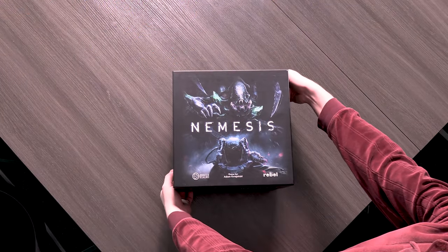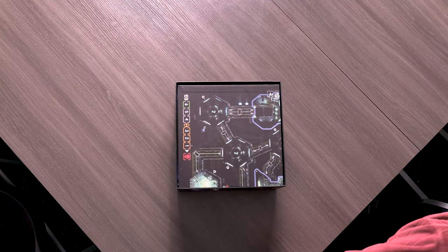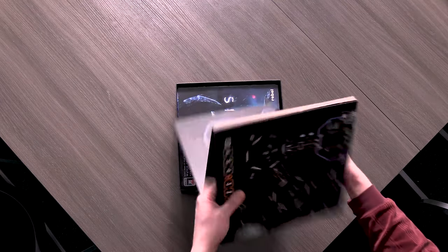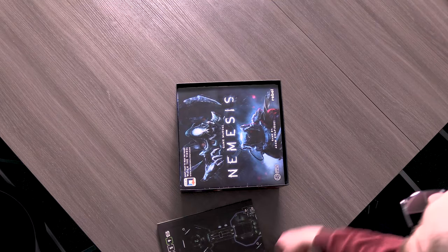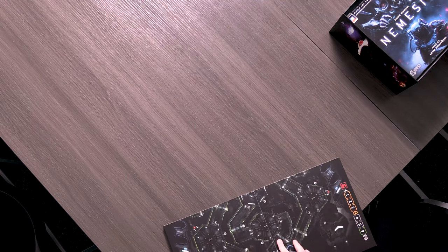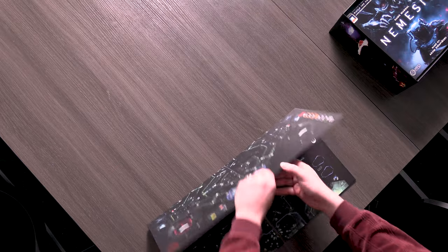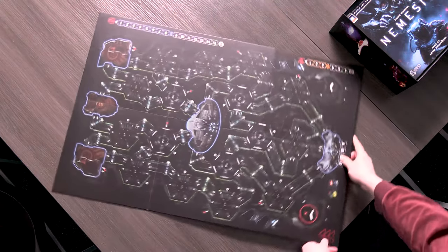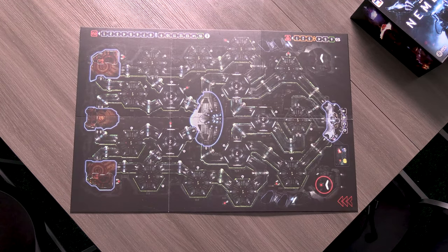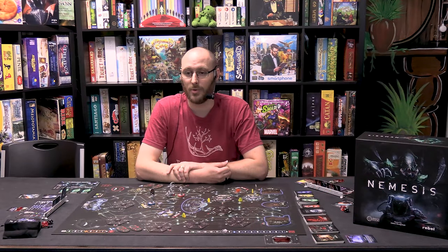Nemesis is a semi-cooperative game for 1-5 players where you play as the crew members of the spaceship Nemesis. You and your teammates are woken early from hibernation to the sound of the ship's alarms going off. As you try to gather your wits to find out what is wrong, one of you discovers a member of your team has died. The crew has to fix the engines, check the coordinates, and keep the ship in one piece long enough for the hibernation chamber to open up again. But everywhere you go, you hear strange noises that make you believe someone or something has gotten on board.